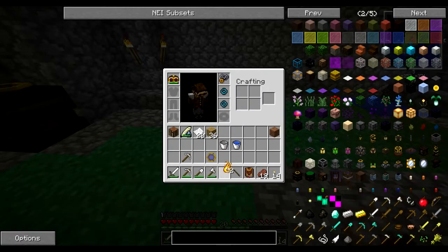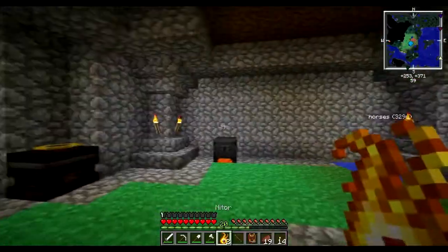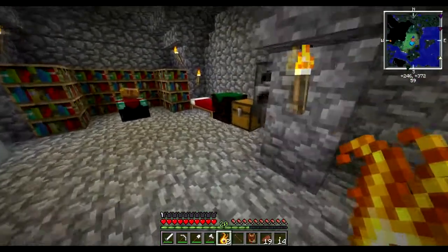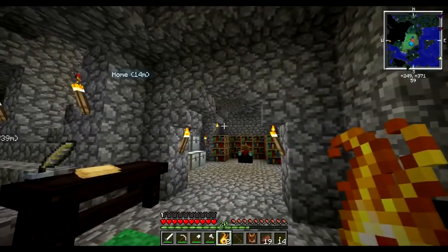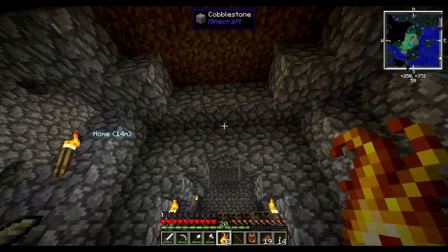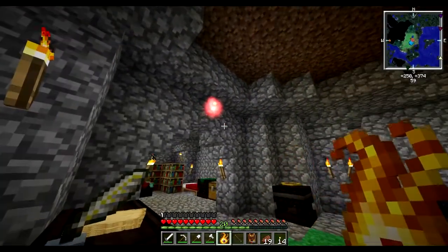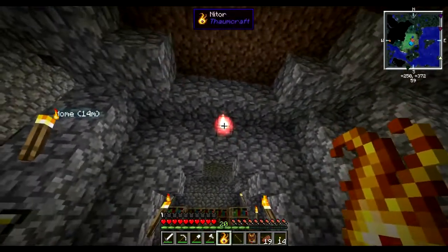The only other thing I want to talk about this episode is the niter we just made. Niter is pretty cool - it's not much good as a fuel source like coal; I've never actually tried that, maybe we can. But the main thing you can use niter for is you can place it in the world and it'll act as a light source.